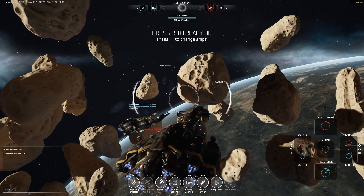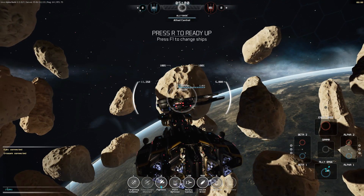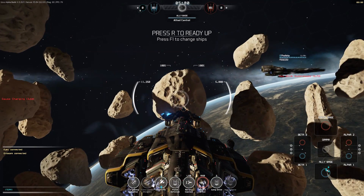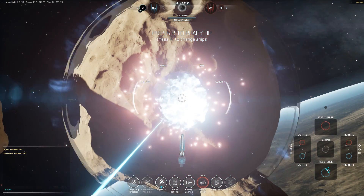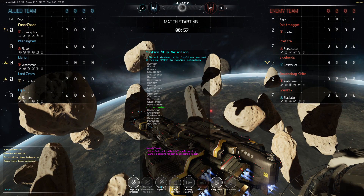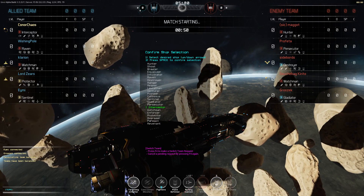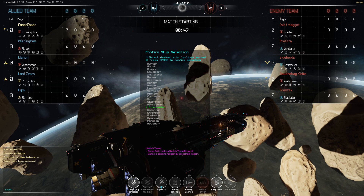Let me show you the awesome effects from the Gauss Driver - it pretty much super-accelerates a nuclear warhead into the side of the enemy vessel. The little ripple effects and heat distortion that come from it are amazing. I'll take a little drink of water before the festivities because I've got a bit of a dry mouth.